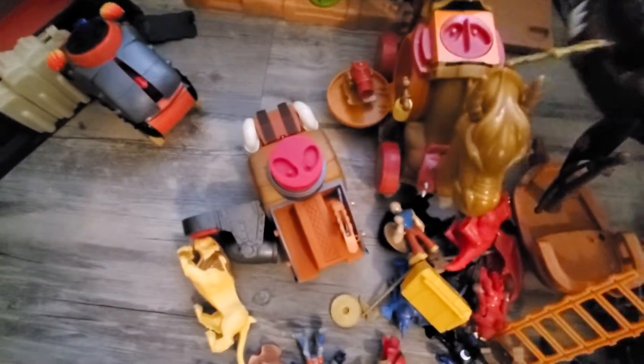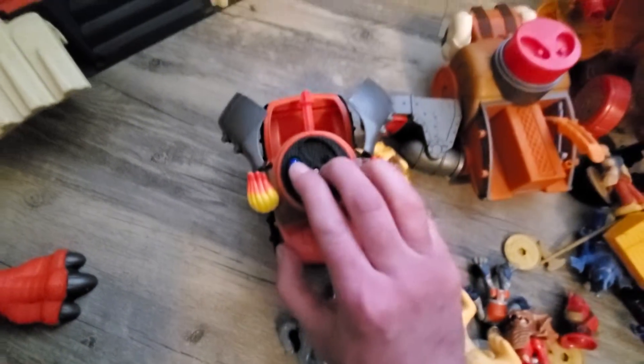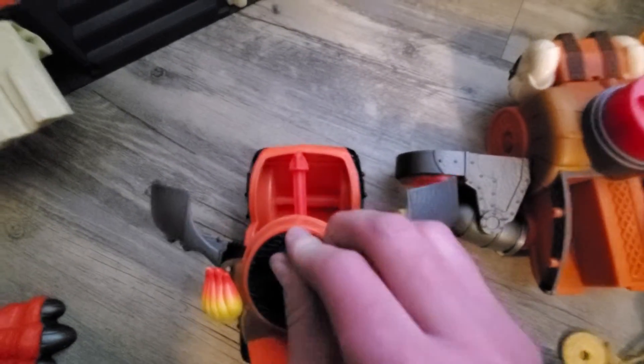On to the next toy. We have the ship here — let's see what it does. It flies! That's pretty cool. On to the next one — we have this toy here. Let's see. Opens up. It's supposed to shoot — I don't know why it's not shooting. Well, I guess it doesn't shoot. Ha ha.